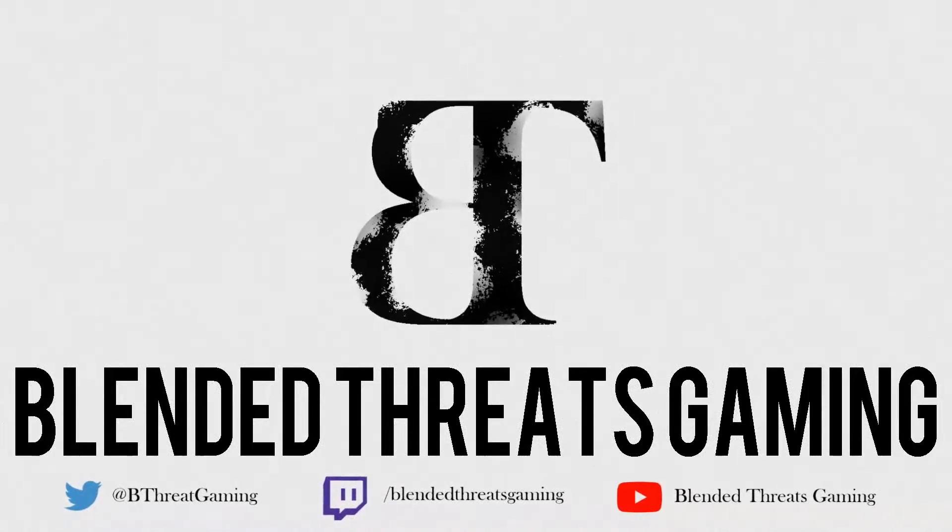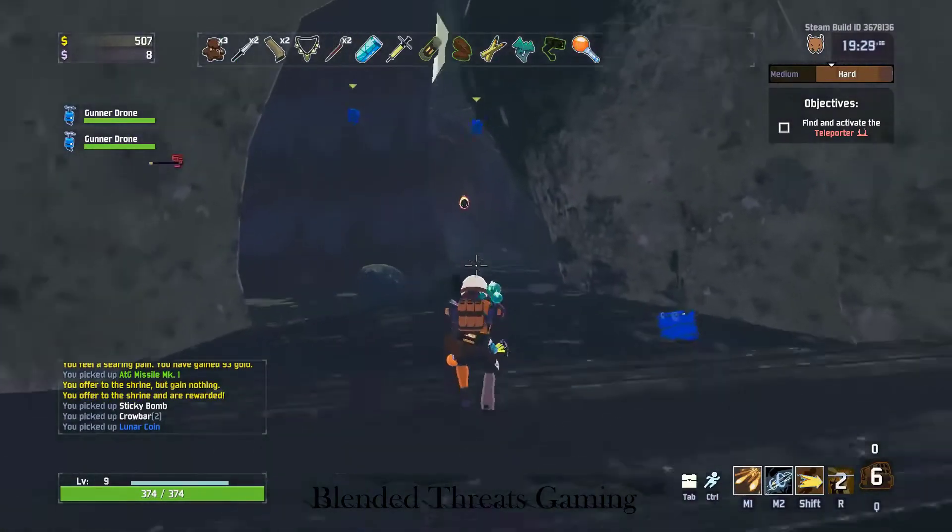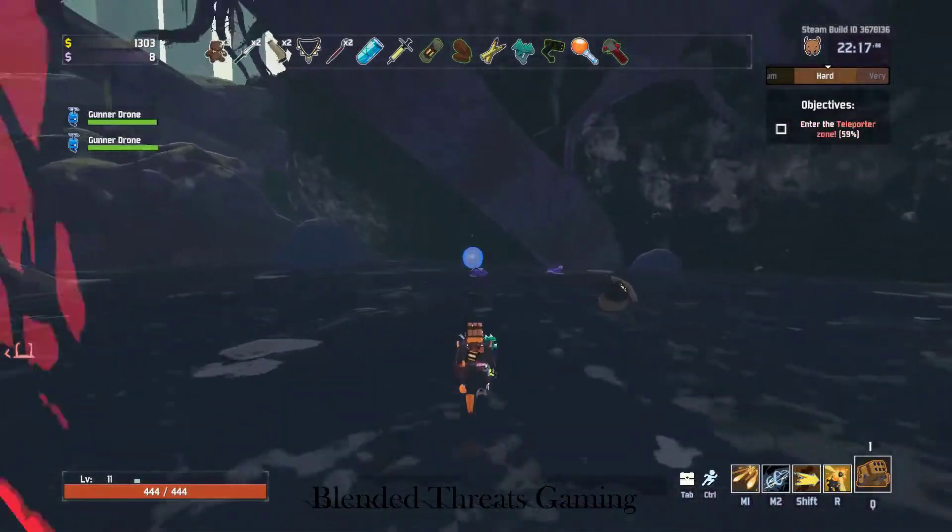Hey, this is Tony with Blender Threats Gaming. I'm going to bring a quick tutorial to you on how to get the Artificer in Risk of Rain 2. This is known as the Mage. First, you're going to want to get 11 Lunar Coins.